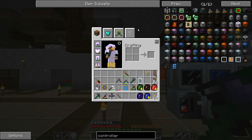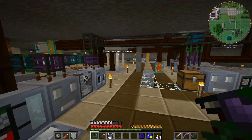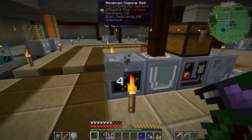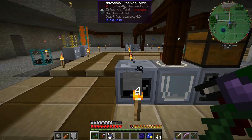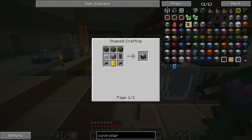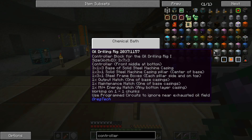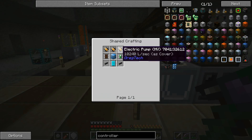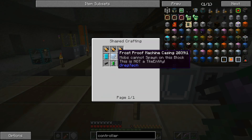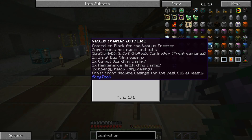We do need some reinforced stone for that, which takes a bit of concrete. I've already added off-camera an advanced chemical bath next to our concrete-making facilities, with some concrete in there already — that's just so we can make reinforced stone out of steel frame boxes and concrete. The vacuum freezer requires EVTS circuits, which we now have thanks to the clean room, as well as frost-proof machine casings and HV pumps.